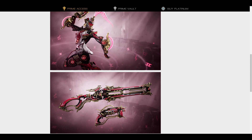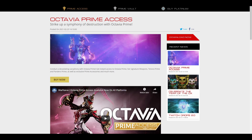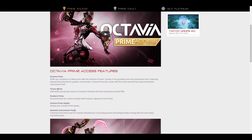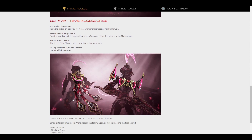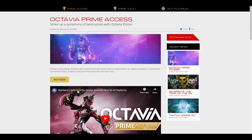I'll catch you guys in the future. Let me know — do you guys plan on farming for Octavia Prime? Because you can farm for Octavia Prime as well as the Tenor Prime and Pandero Prime in-game. You don't have to worry about buying it being the only way to get it. But if you want Prime accessories, you do have to buy those. Let me know what you guys think — are you going to farm her or skip her? Who am I kidding? No one's going to skip her. You're going to farm her — gotta catch them all!